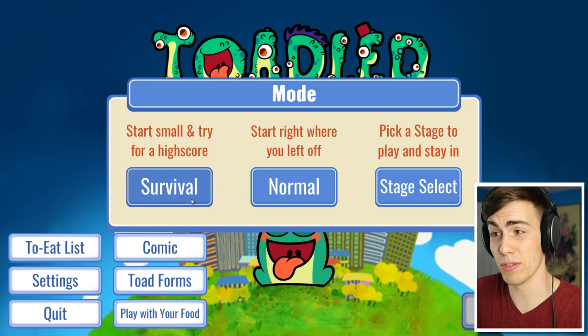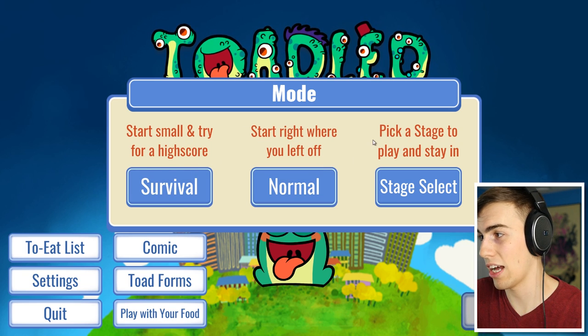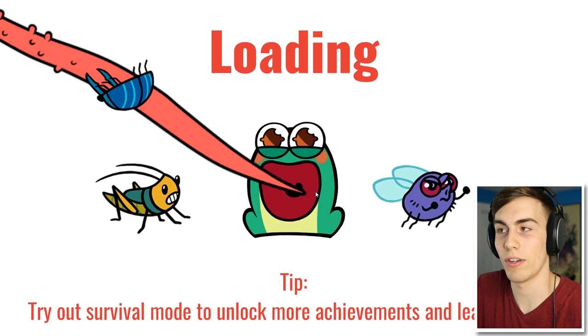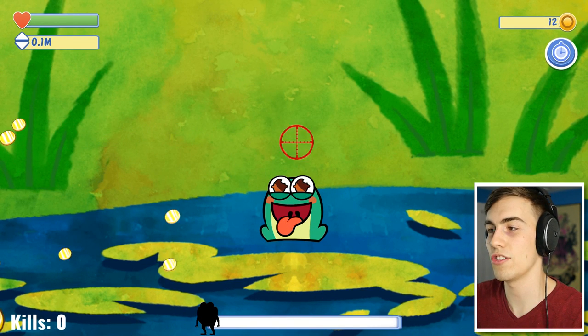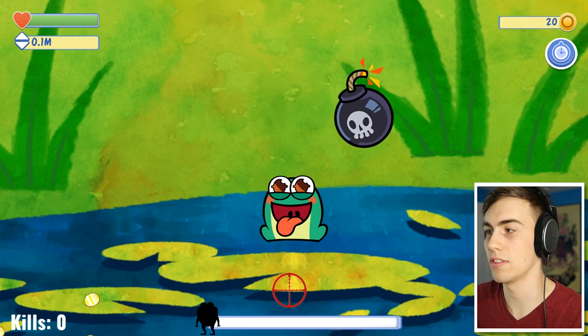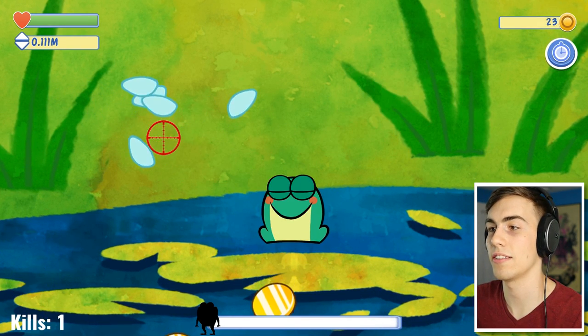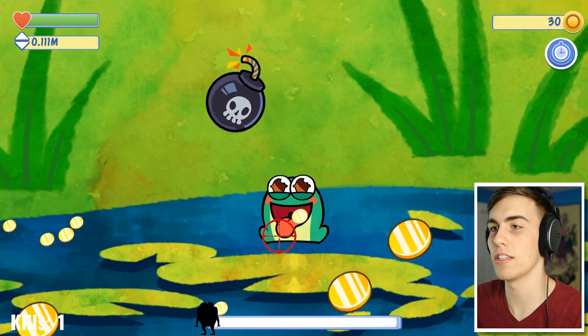There are three modes: survival - start small and try for a high score; normal - start right where you left off; and stage select. I'm gonna go with normal. Basically you just have to use coins, avoid bombs, and get the flies. You lick the flies, you get the coins - super straightforward.